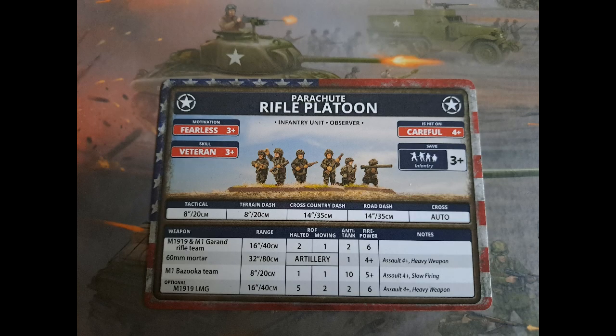This is the paratrooper platoon — fearless veteran, pretty good stats. They're careful as well. They have bazookas, a mortar, LMGs, and a halted rate of fire. Pretty good overall. This can represent either the 101st or 82nd, and there are a few command cards to go with them. Overall, a nice formation, albeit a bit expensive, and obviously being on foot, slightly slower.